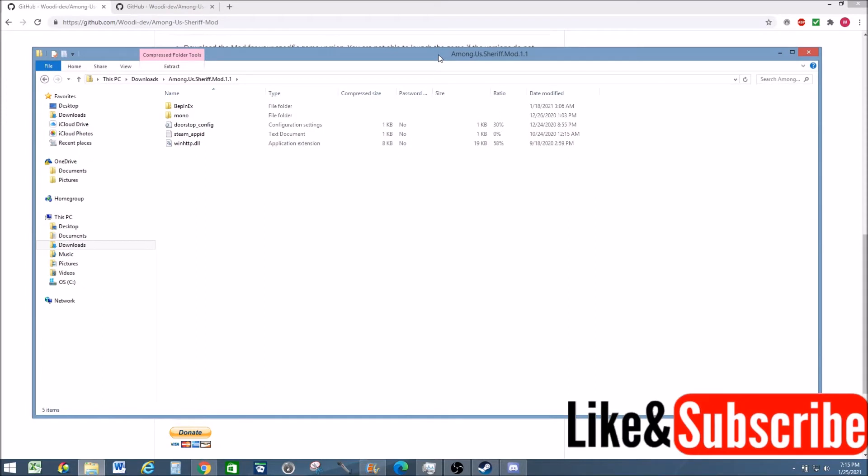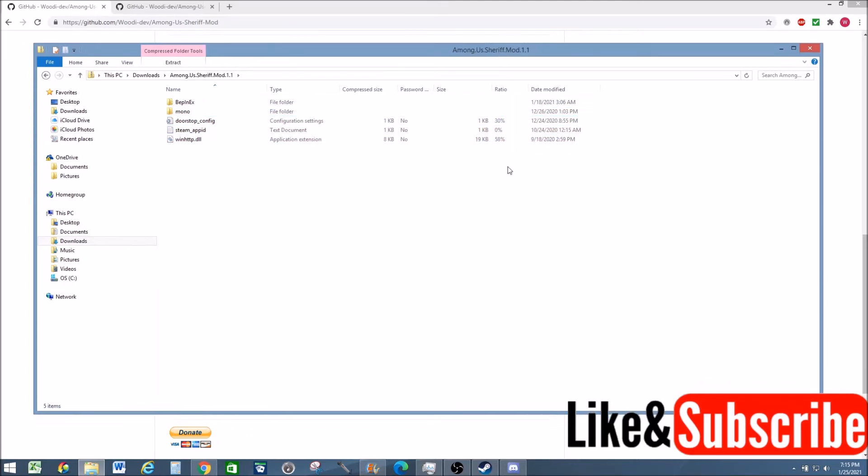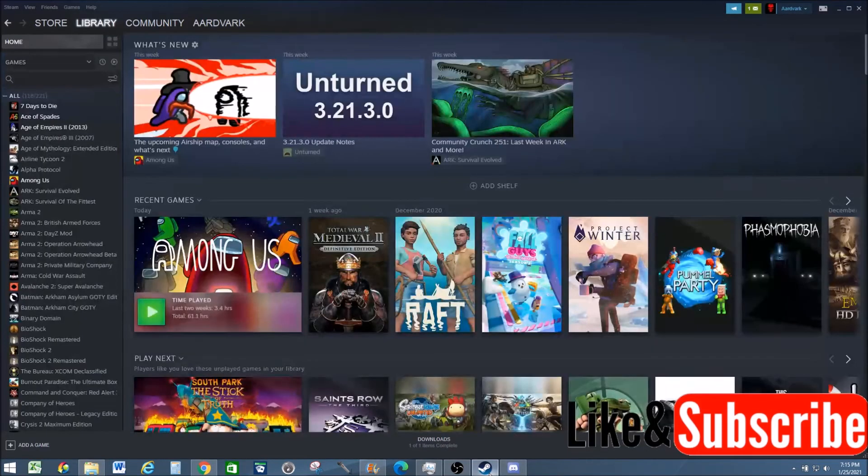Now we need to go and find the original Among Us folder and extract these files and folders into that. To easily do that, go to Steam and go to your Steam library. Under your Steam library, go to Among Us, right-click Among Us, and go to Properties.